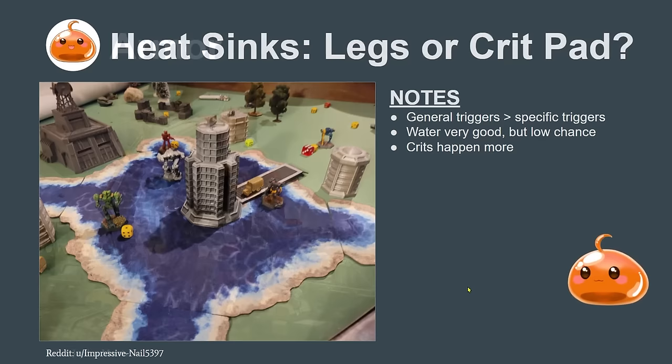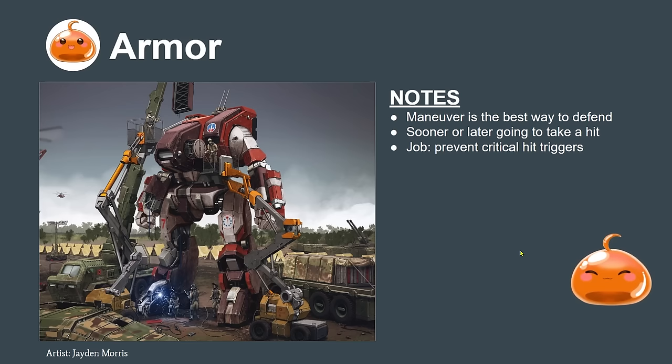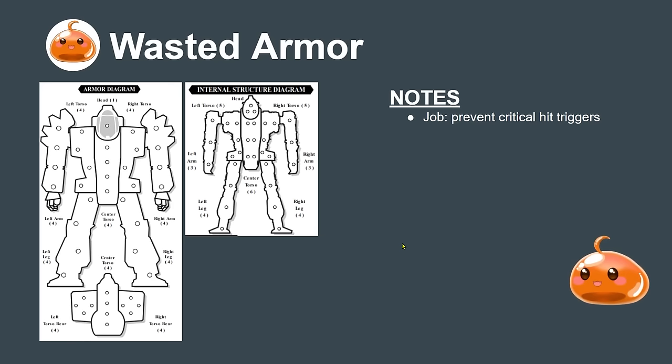Keep in mind that maneuver is actually the best way to defend, but sooner or later you're going to take a hit and need armor. Armor's job is to prevent critical hit triggers — we want to prevent damage from getting into structure and fully protect that without waste. Here's an example of a Wasp or Stinger with wasted armor to illustrate the point.